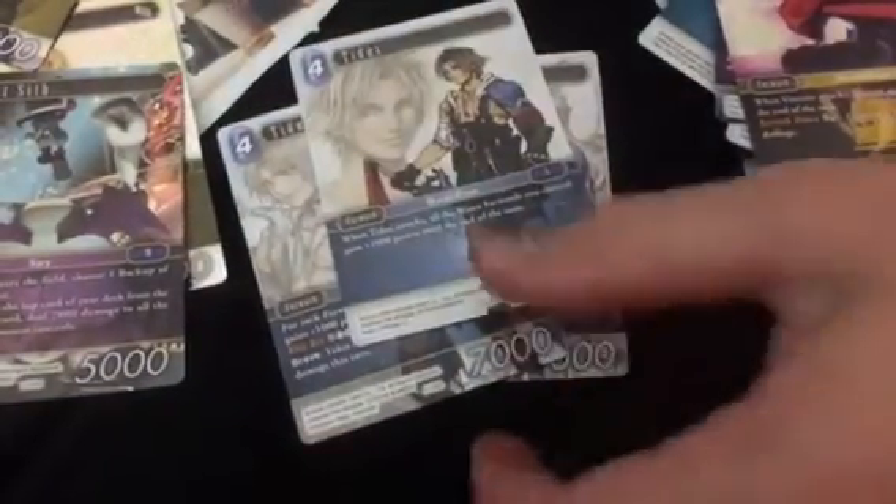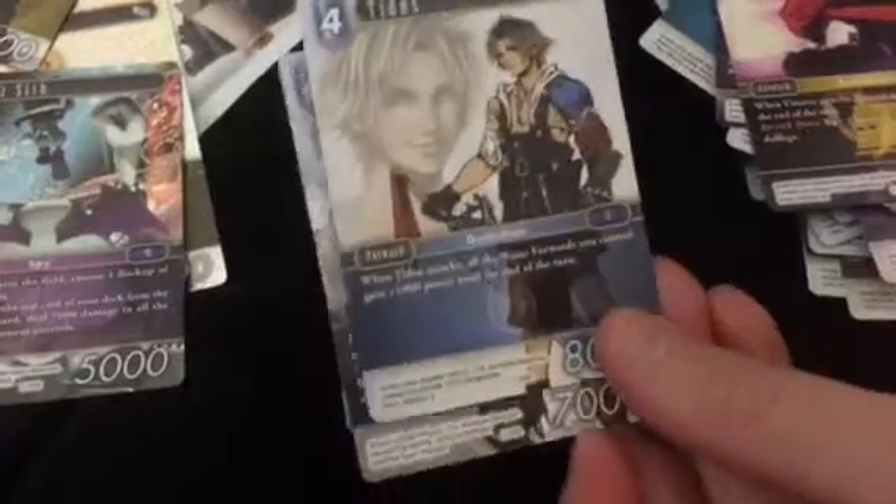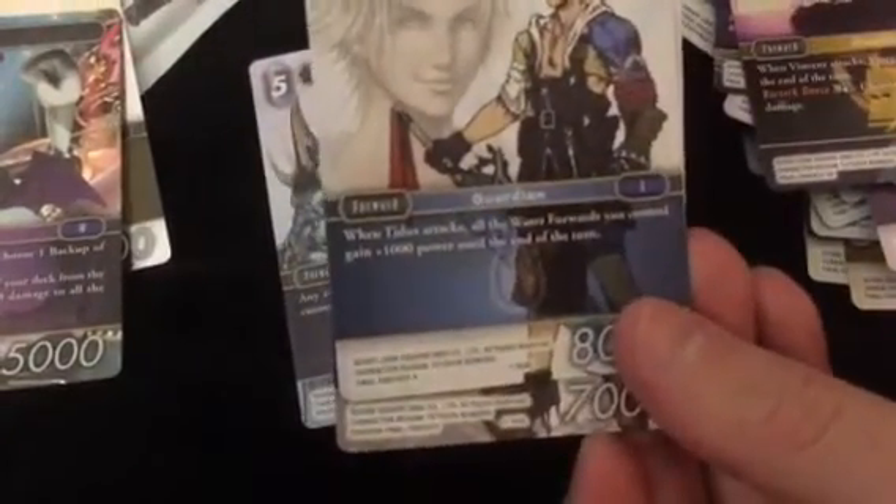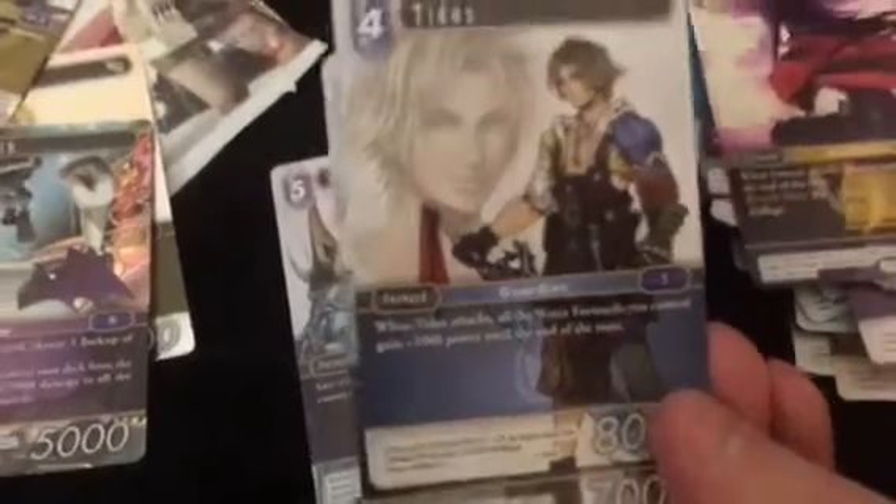It looks very similar to the legendary Tidus we just got, but the attack power is different. The numbers at the bottom of the card tell you the card number, and then it has an L for legendary, R for rare, or H for heroic — that's how you know what a card is. There are multiple Tidus cards in the box with different variations.